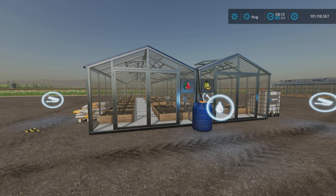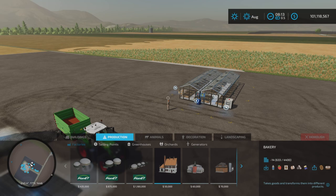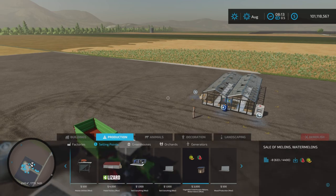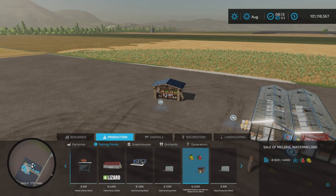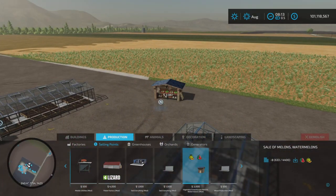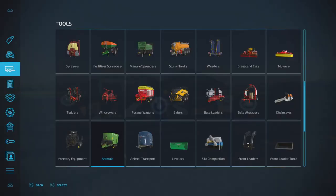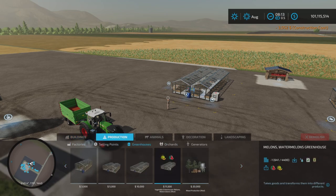That's per maintenance cost, and 12 slots. There is also — almost missed this — a sell point. There it is: sale of melons and watermelons, eight slots for that. Let's put that right over here so you can see where that is, and of course the production greenhouse is right there.